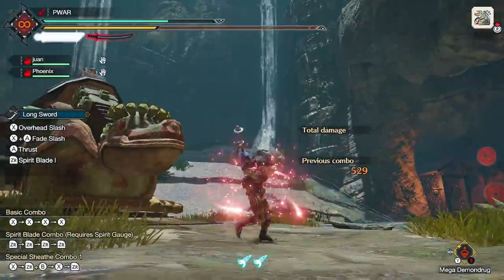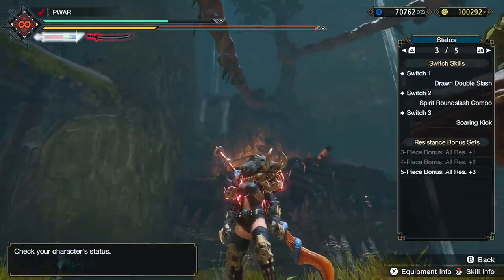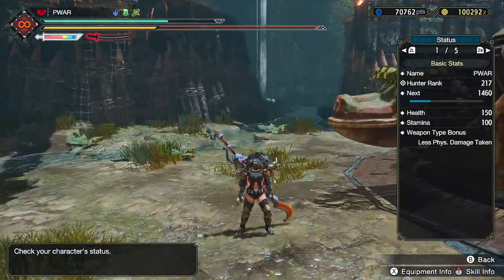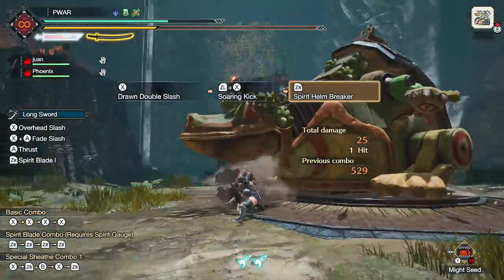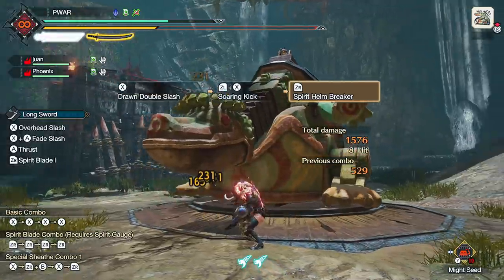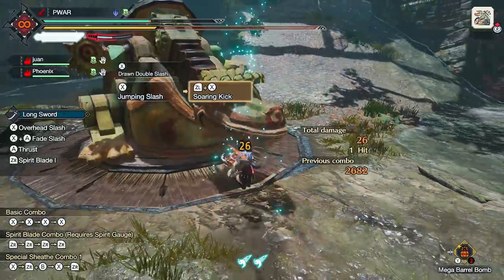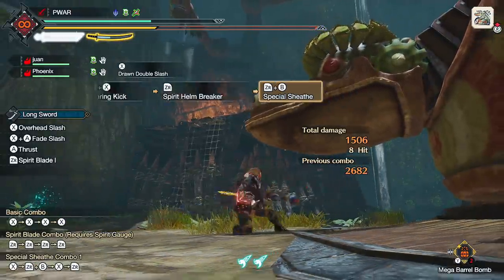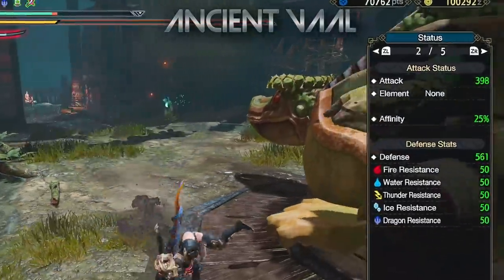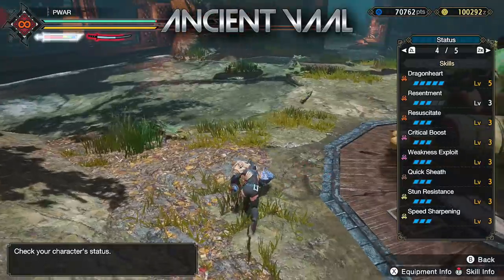First, a Helmbreaker demonstration. Using all three speedrun buffs with red gauge and Dragonheart activated, you get a whopping 383 attack stat before Resentment — which is insane. For the big reveal: you hit for 231 Helmbreaker crits. Tossing in the Resentment buff, you get 241 for maximum damage and a juicy nearly 400 attack stat. This is the power of the Valstrax set.